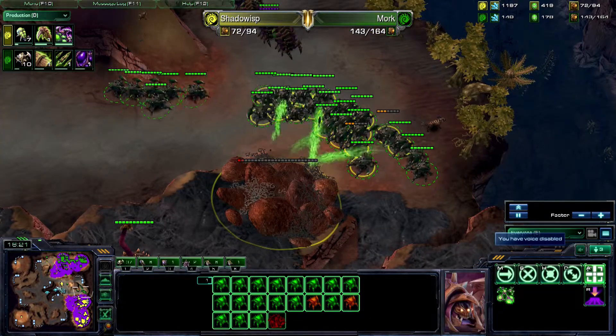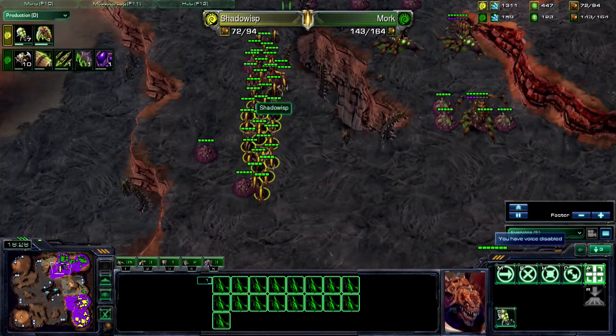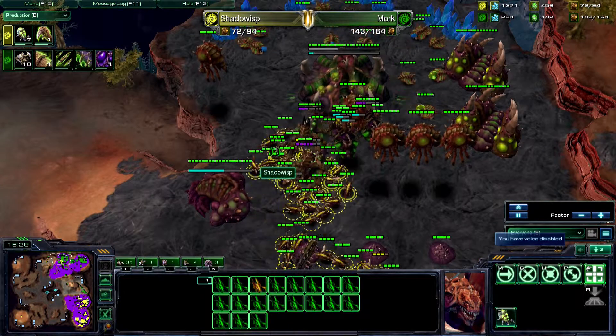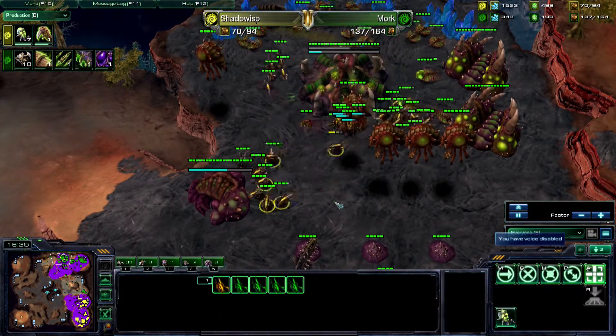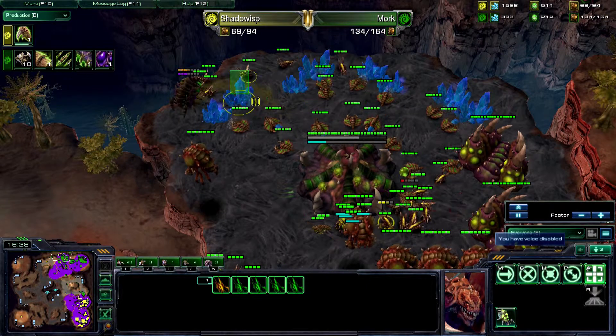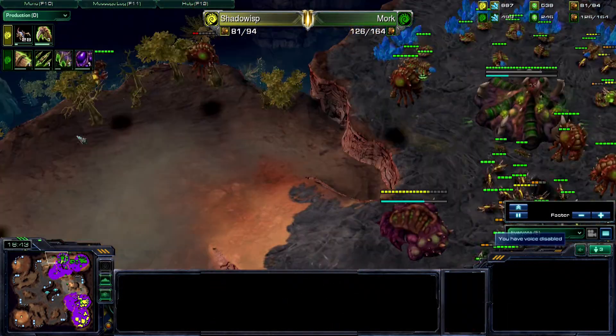We do have a Zergling counterattack from Shadow Wisp entering into Mork's base and managing to take down several Queens — one Queen going down, two Queens going down, three Queens going down, four. Manages to clean up most of the Queens. He could even get his Mutas to come in here now after the Queens have been taken out to do quite a bit of damage. And an Infestor or two, which is very, very important.